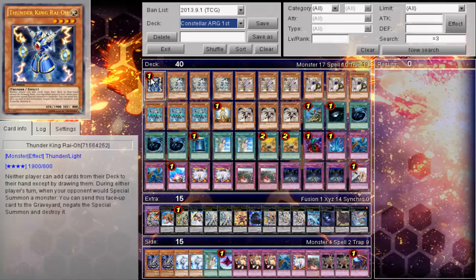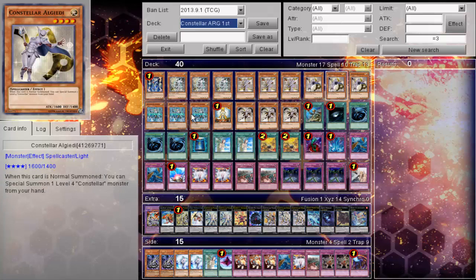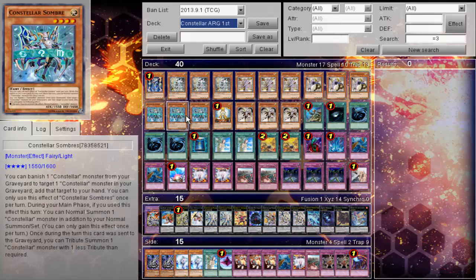So guys, this is the ARG Columbus first place deck profile. One Thunder King, Triple Constellarcause, Triple Pollux, Triple Algeidi, Triple Sombre, one Honest, and Triple Sheraton. I would like to point out that there was a rumor going around at the event that the player did not play Sombre at all, but he actually does and he does main deck the wall.